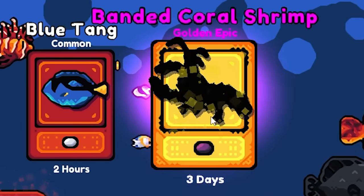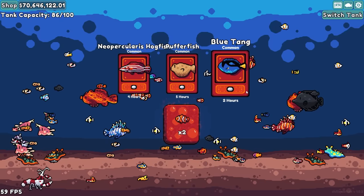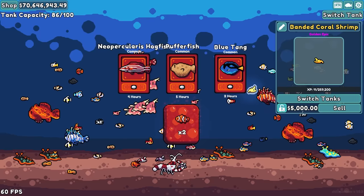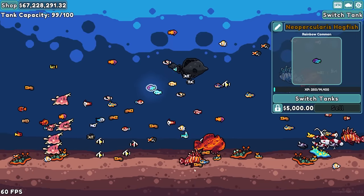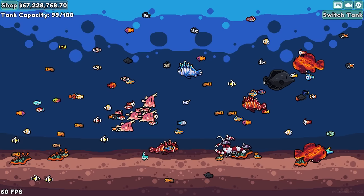A golden epic — that might be super expensive. It's a shrimp swimming around somewhere. A golden shrimp! It's gonna be worth so much money. Since we have a lot of these rare fish in here this time, next time I level up the tank it's gonna be worth a lot more money.